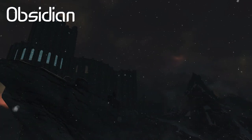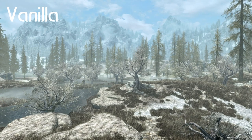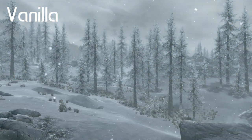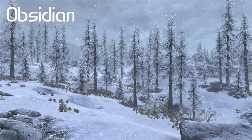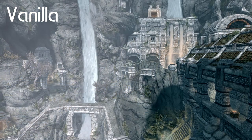Obsidian Weathers gives different regions unique climates with new weathers created specifically for that environment and its flora. The mod also amplifies the depth of Skyrim by obscuring distant landscapes with rolling fogs and atmosphere, and hides the ocean horizon scene with sky and cloud settings.